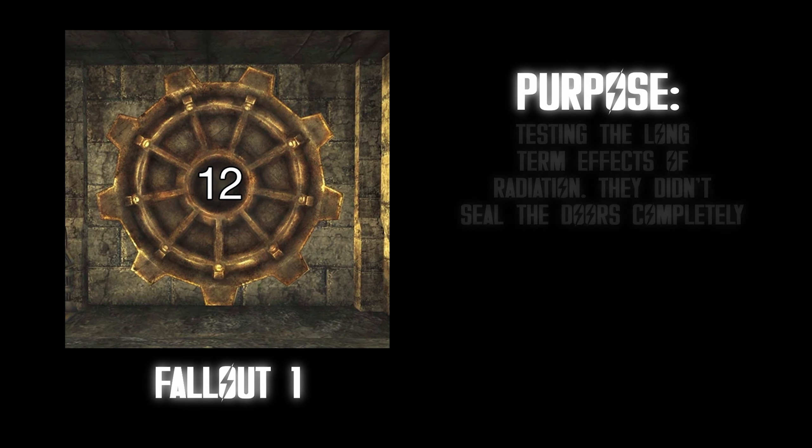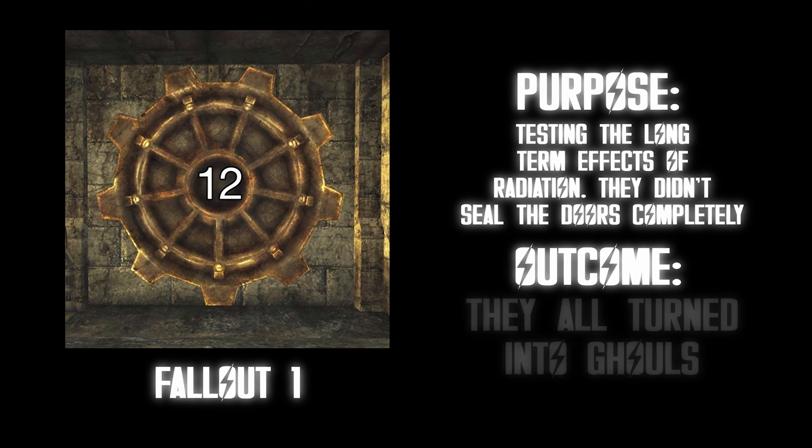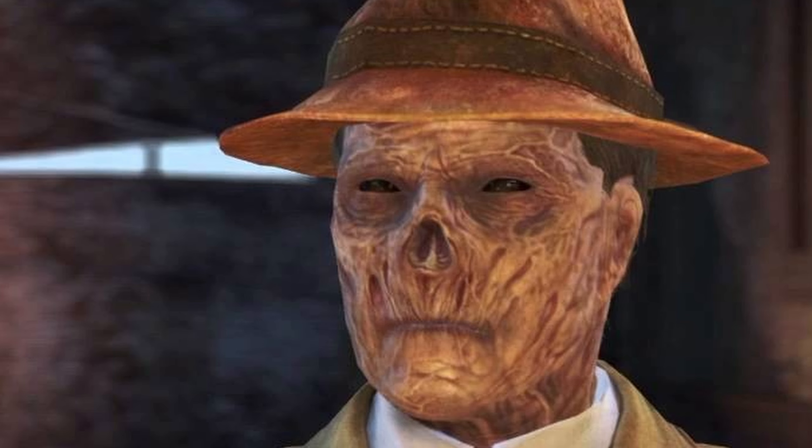Vault 12. Purpose: testing the long-term effects of radiation — they didn't seal the doors completely. Outcome: they all turned into ghouls.